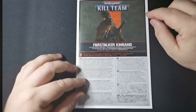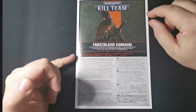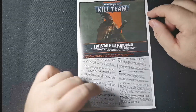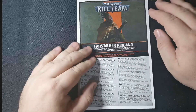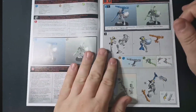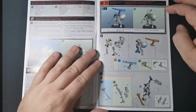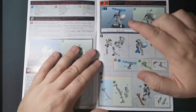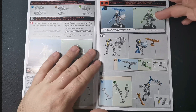So, the Farstalker Kinband. Before assembling your miniatures, please read through the instructions carefully, because this does have multiple ways to build things. So obviously there are going to be some suggestions in here I suspect. Our first one builds either the Kroot Kill Broker or Honor — actually no, it's just different options of the same model.